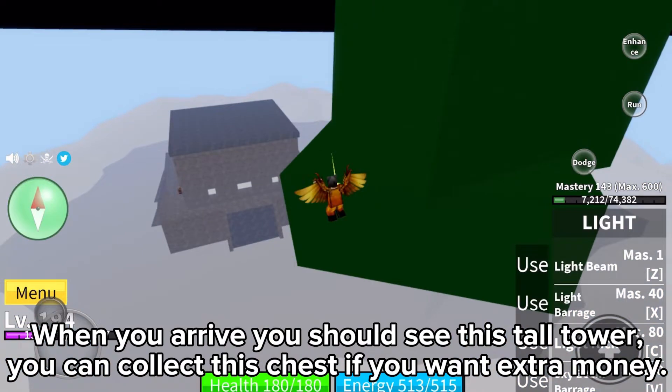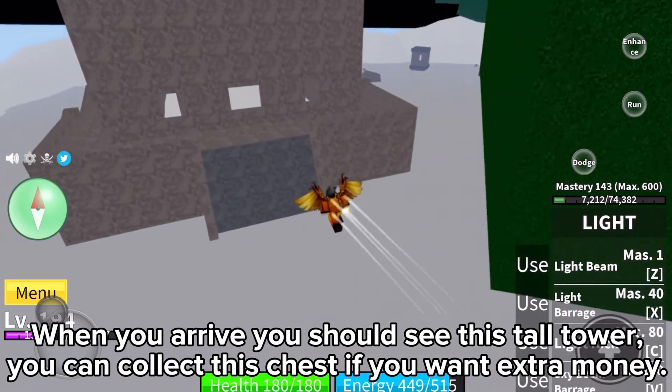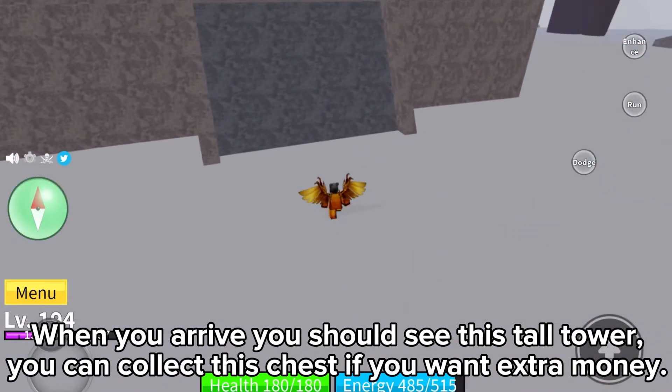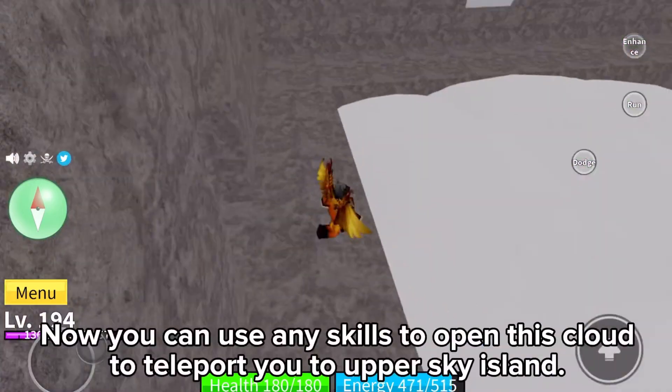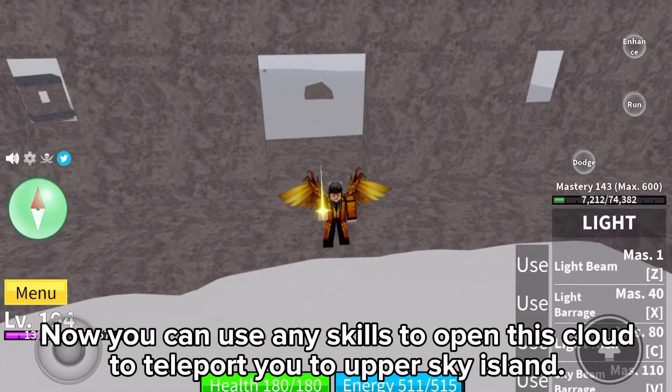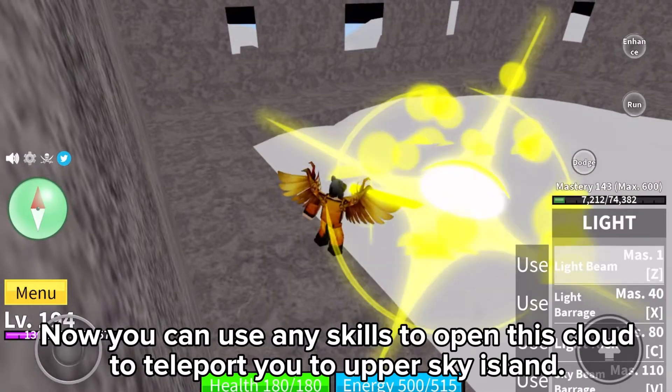When you arrive, you should see this tall tower. You can collect this chest if you want extra money. Now you can use any skills to open this cloud to teleport you to Upper Sky Island.